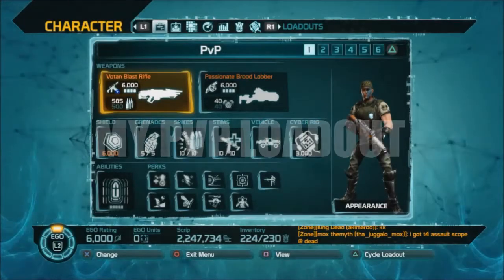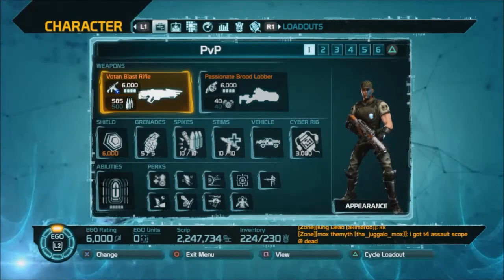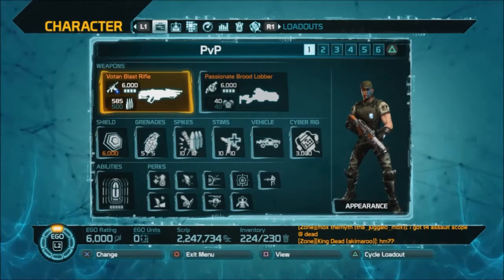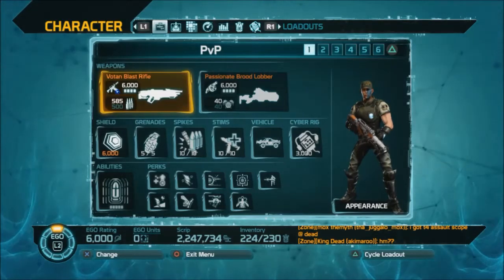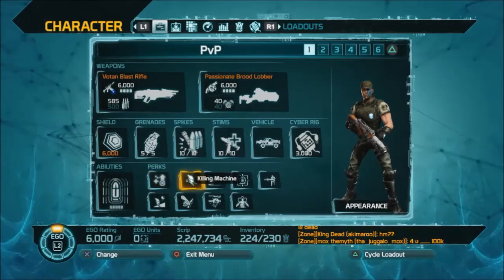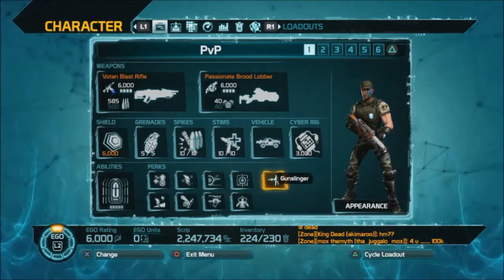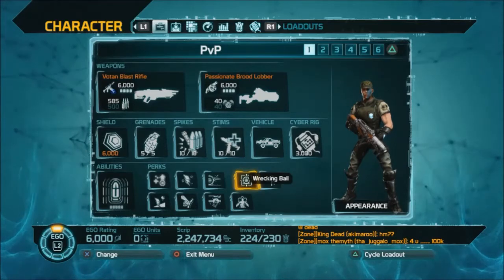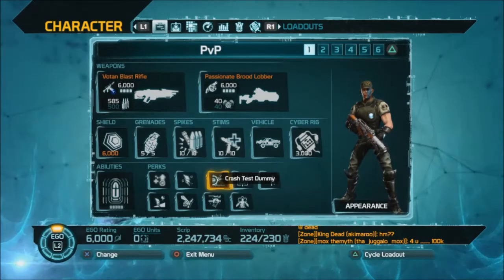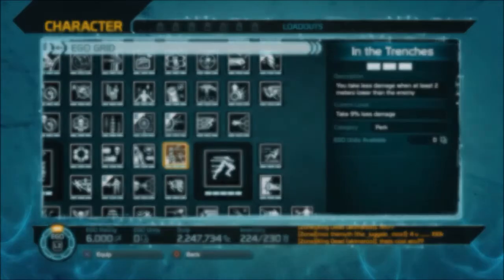Some of the other level 6,000 players are a bit advanced. Something they're doing is kicking my ass, so I'm going to look into a couple of things, like possibly supreming my Votum Blast Rifle. Crash Test Dummy and Wrecking Ball are a couple of things I had to protect myself from newbies driving around in Cerberus's and running me over. I'm going to see if there's not something better I can put in there.